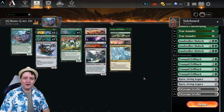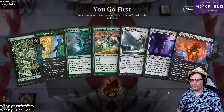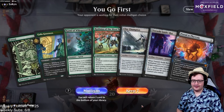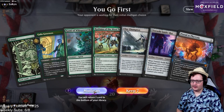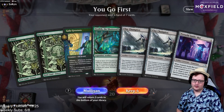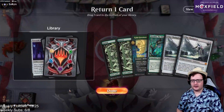Dragonauts, this is Mono Green Artifacts — please enjoy the game. We're going to mulligan here, getting a lot of awkward mana cost hands. I think I'm going to put the Guide-Bot back.